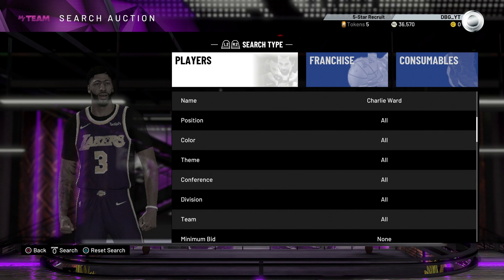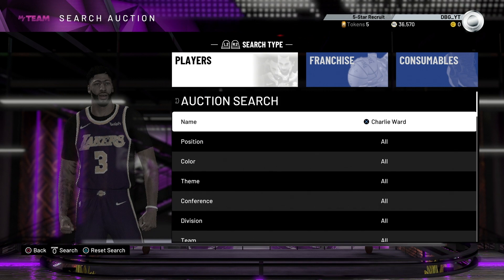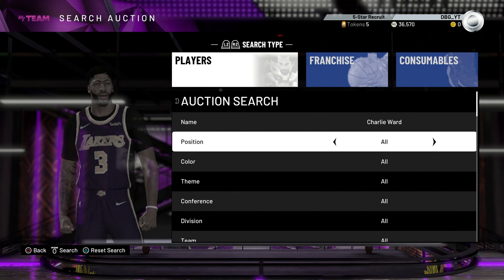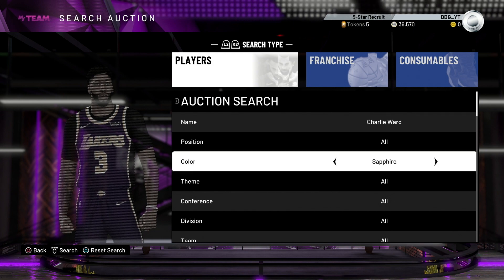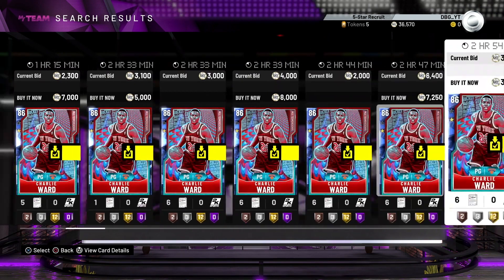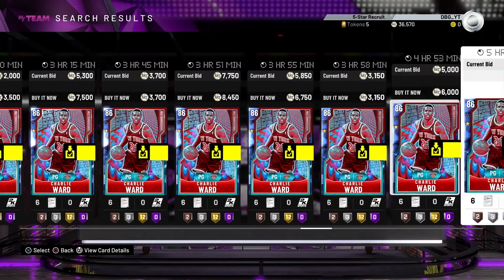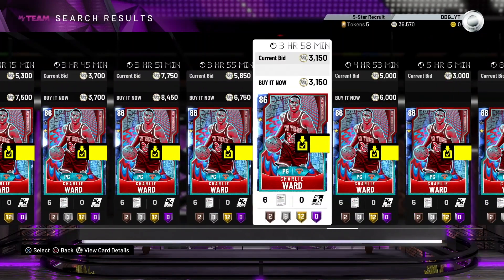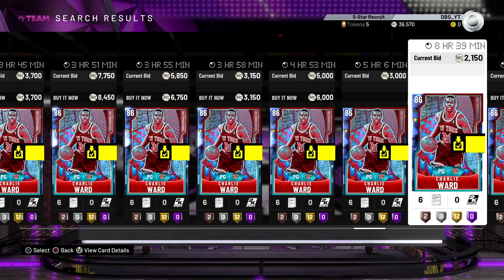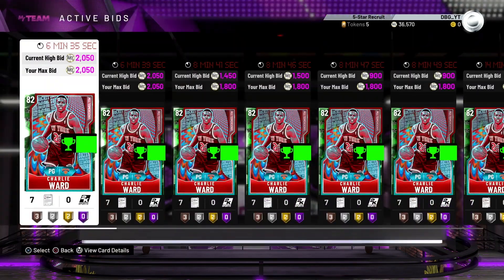I wish I'd gotten him yesterday - he would have been around that price. I'm hoping to get them on bids because it is kind of early in the morning - America time is very early in the morning. If you look for his Sapphire Charlie Ward, he goes for around 3.5 to 4K MT. He's actually gone down in price - he was around over 4K MT at one stage. All you have to do is score 10 points with him in one game and he goes up to Sapphire.